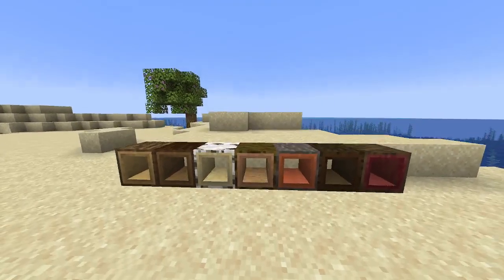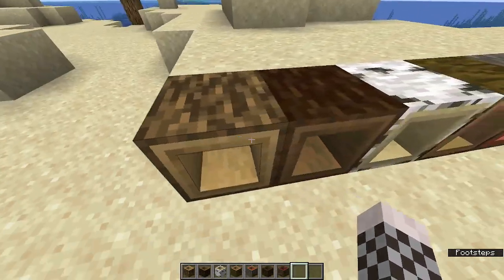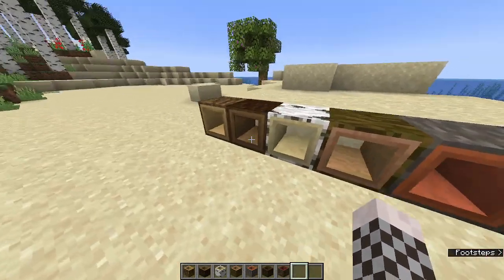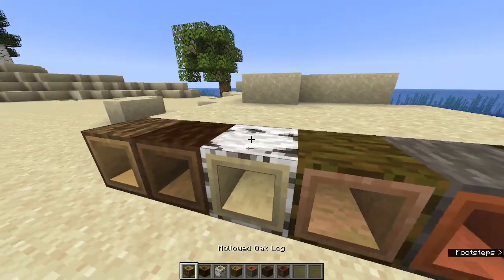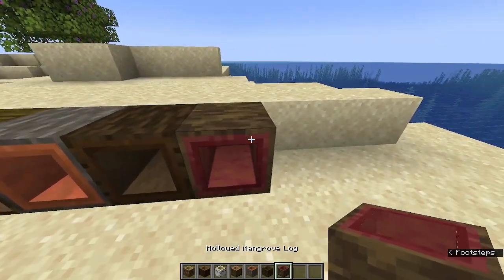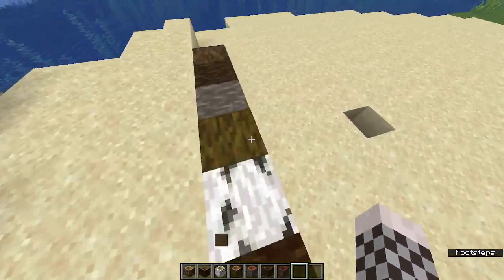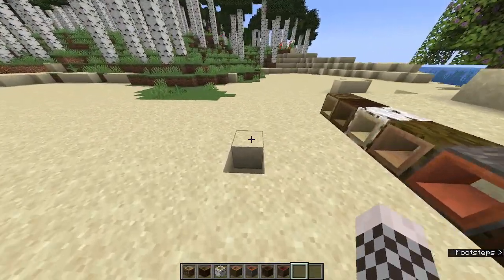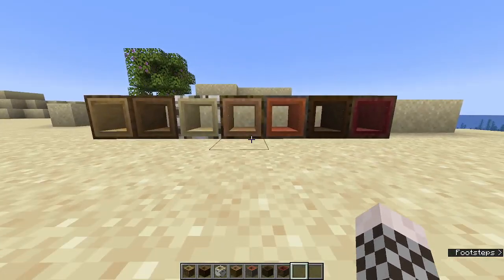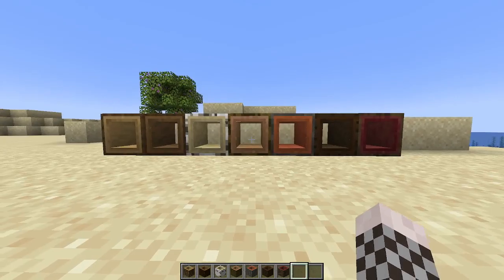As you see here we have a bunch of hollowed out logs, all with their own variant of wood — whether that's oak, spruce, birch, jungle, acacia, dark oak, or mangrove. They look very cool and I'm sure they'd be great for decorating. I'm not sure how I'd fit them into my houses but I'm pretty sure other people would be able to figure that out.